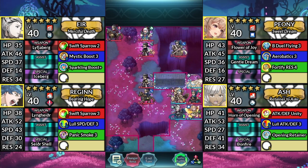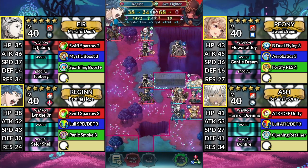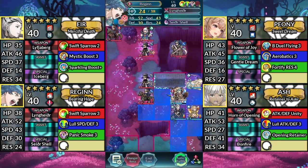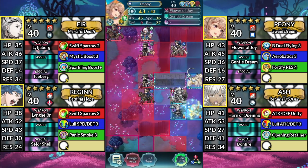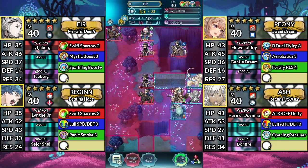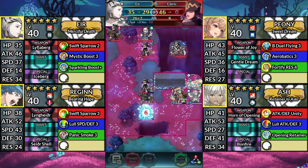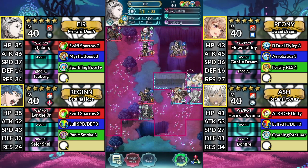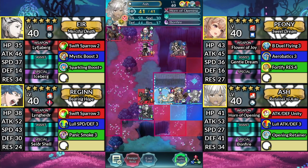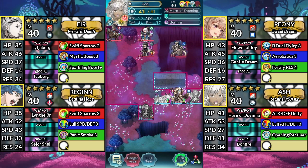For turn 3, use Regan and attack the Axe Fighter, then stay where you are. Move Peony up one space and Dance Regan. Move Air to the left and attack the Cleric. Move Ash to the left of Regan and attack the Lance Cavalier, then end your turn.